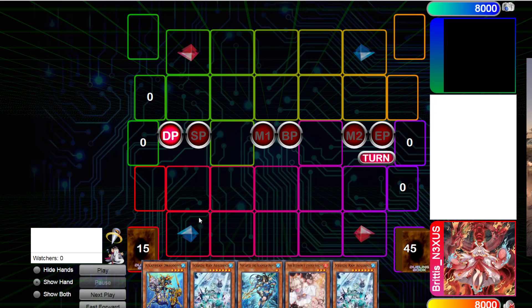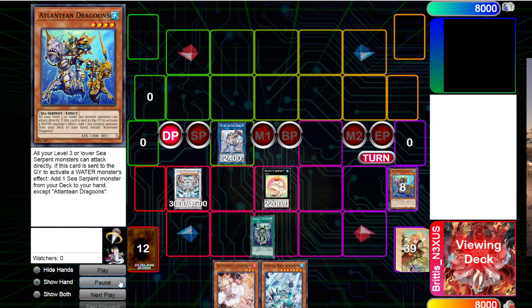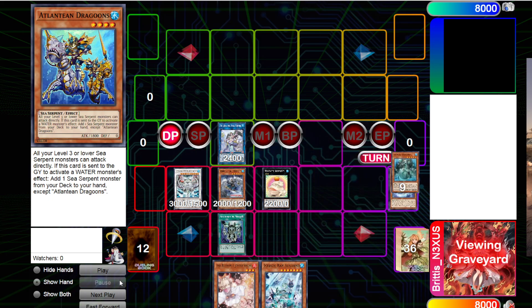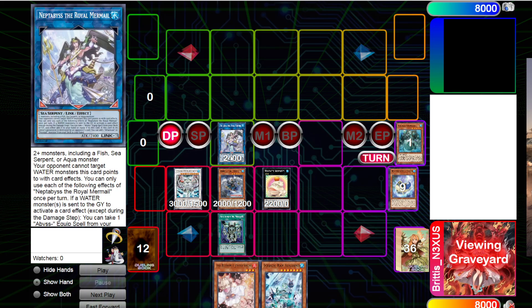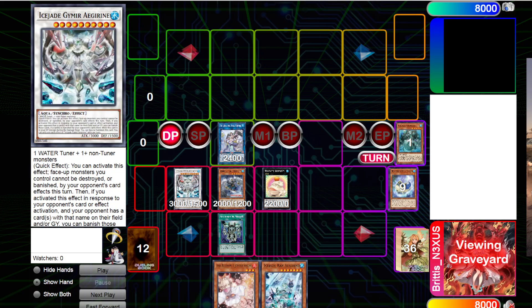Now let's talk about the Ice Jades — what is the purpose of the other Ice Jade monsters? Let's say we've already made the M-Board with the Hexa Spirit on it. Grimmer Adrien — you've probably seen this card in Manadium or Sword Soul. For those who don't know, this card basically gives destruction protection to all your monsters, and it's a quick effect to do that.